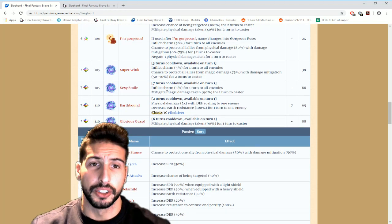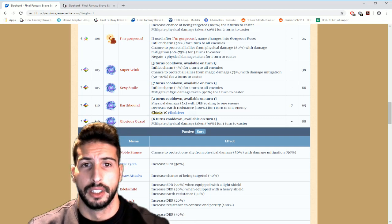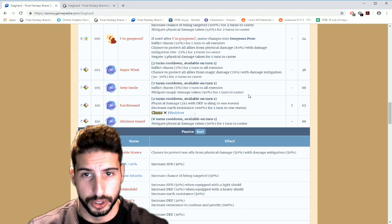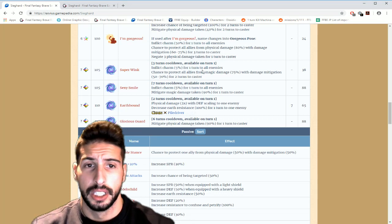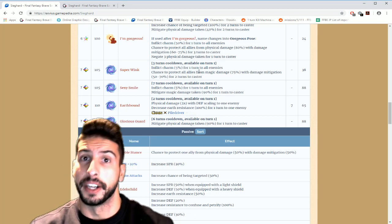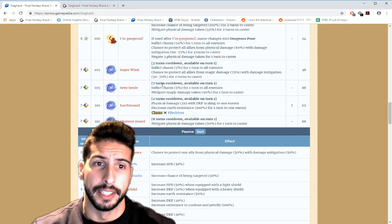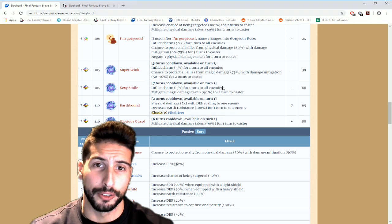Then Sexy Smile, on a seven-turn cooldown available on turn one — inflict charm 5% for one turn to all enemies, and mitigate magic damage taken 90% for one turn to caster. This is really really good. If you know you're fighting Bahamut, you cover and then use this, and basically you take no damage from Mega Flare.